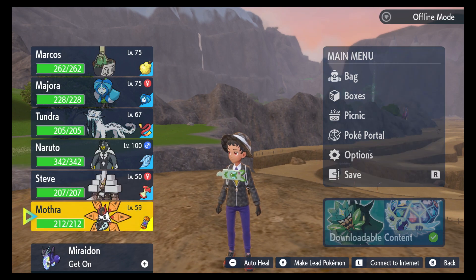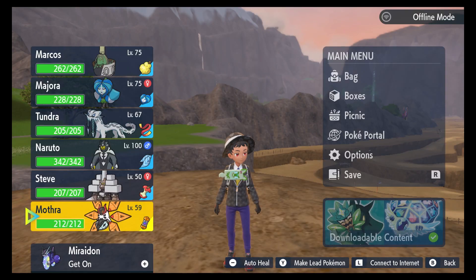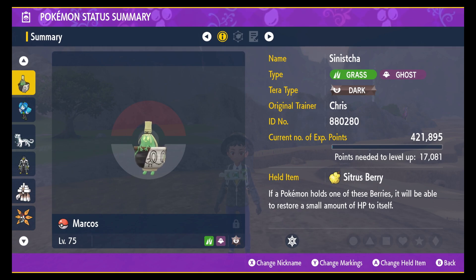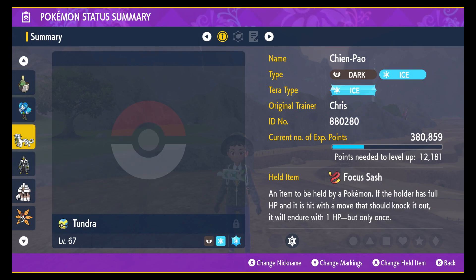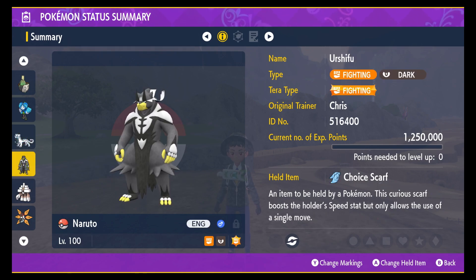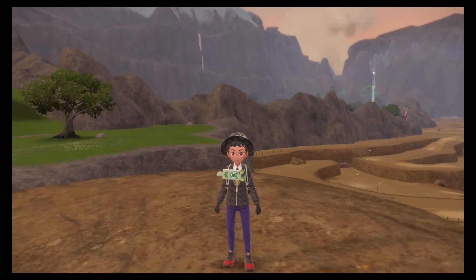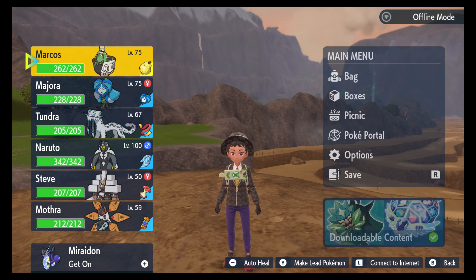Pretty much what we're going to do is go over the squad here. We're going with Marcos the Sinister, Ogrepan Majora, Tandra my little cheetah, Naruto, Garganackle Mr. Steve, and Mothra. I'm literally throwing together a quick team — just some mons that I thought would be fun and would actually have a pretty solid time with.